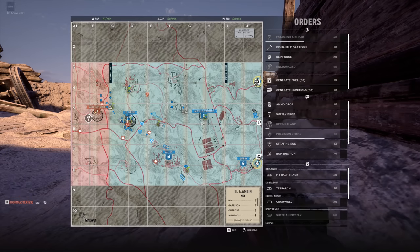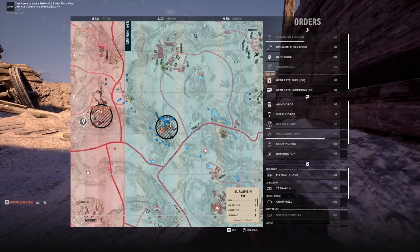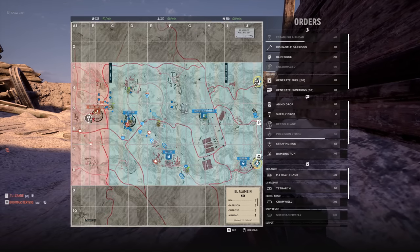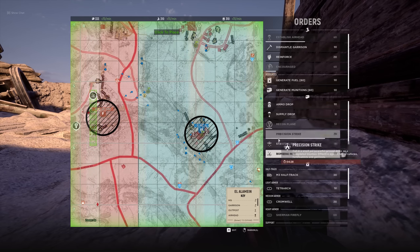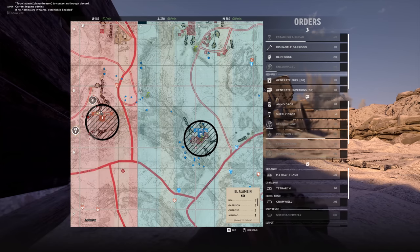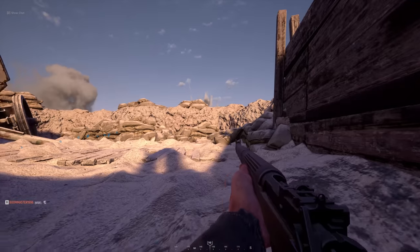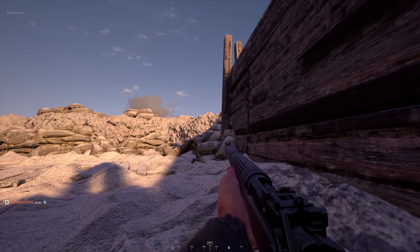We got an enemy Puma — enemy Puma on Bravo, mark him down. Check the map, guys. Panzer IV is named by Delta mark. Puma is stationary up on Light mark.